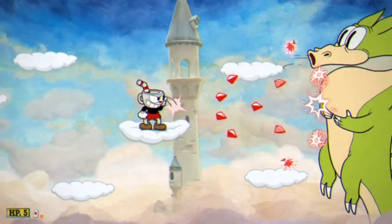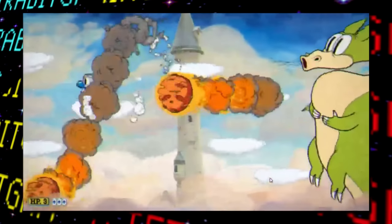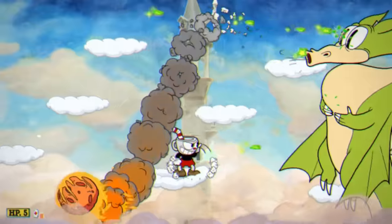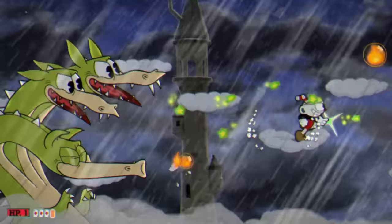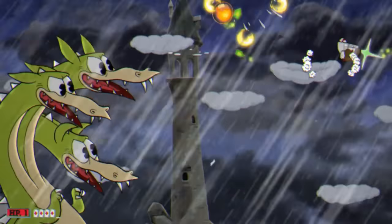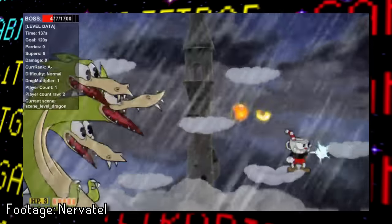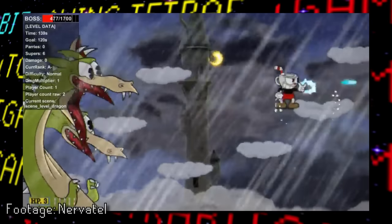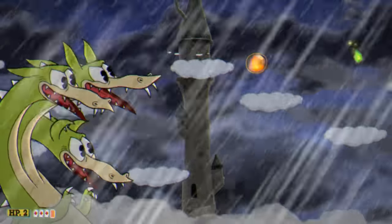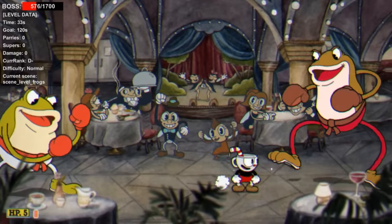For Grim Matchstick, there are two attack things that were changed. The first is a meteor shot behavior from the first phase where it would be shot completely horizontally; in the final version the meteors always follow a wave-like path. Secondly, although not technically unused, for Grim Matchstick in the final phase if you break open one of the fireball bubble things it splits in four directions, but apparently the actual intention was for it to only shoot out left and right or up and down — only due to apparently sloppy coding does it end up splitting in four.